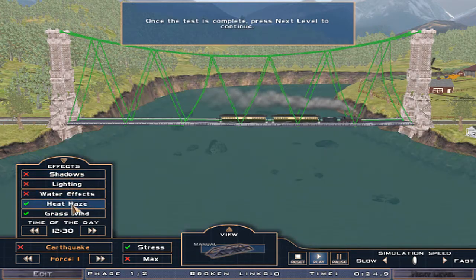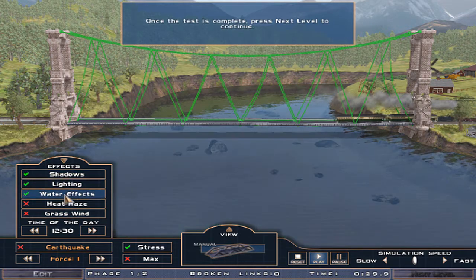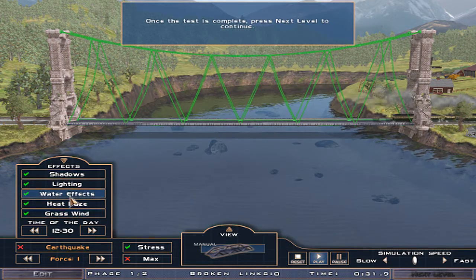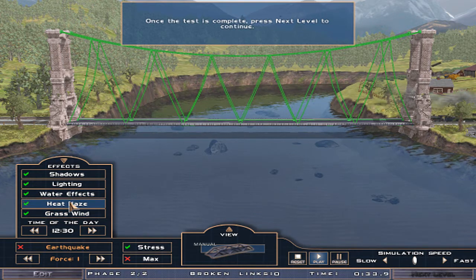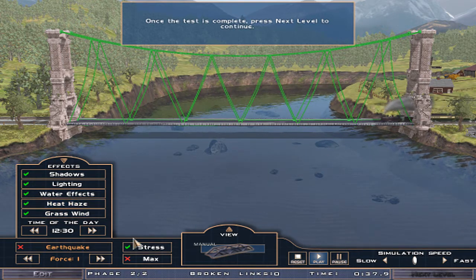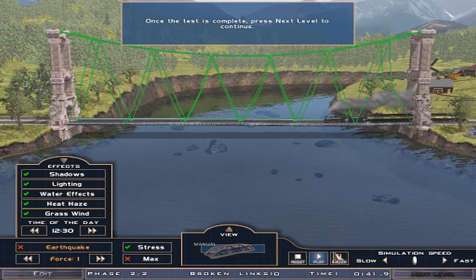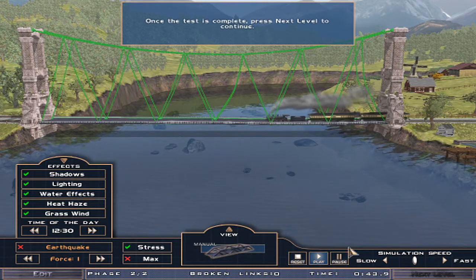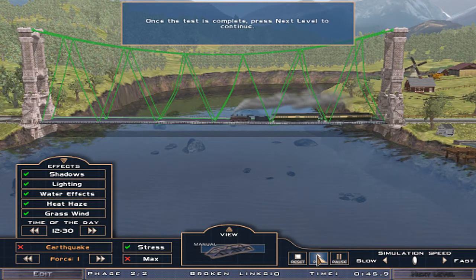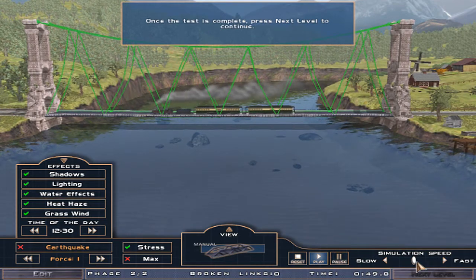Turn everything off. The water is still there. What the fuck? Heat haze? What the fuck is that? I can't even see that. Oh, it's coming back again. Alright, what do I do now? It's just complete. Oh, it has to come back the way. Simulation speed. Wah-bam!